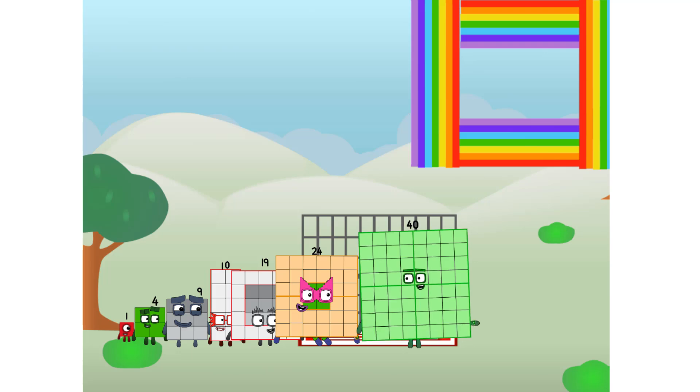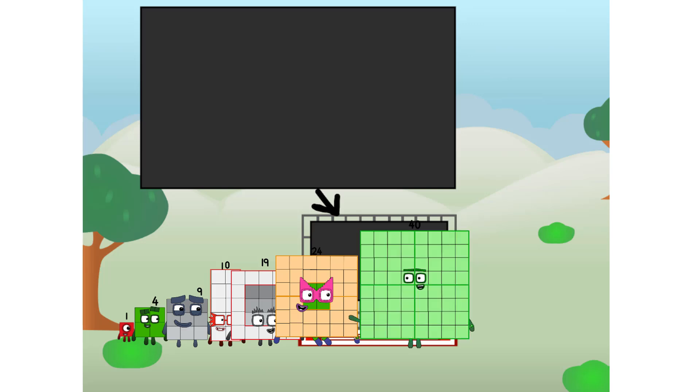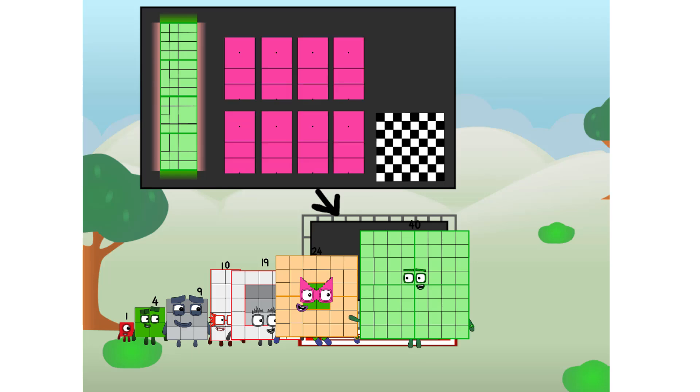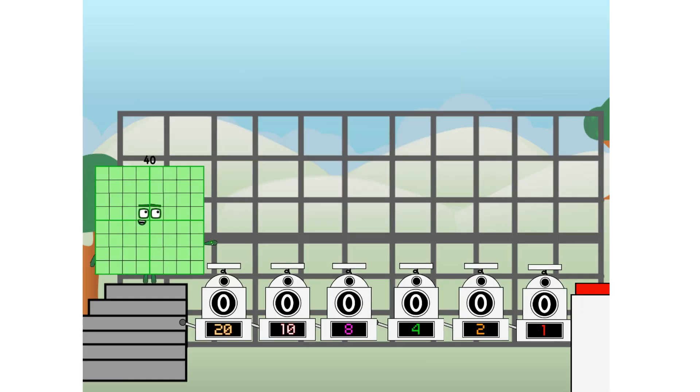There you are. This way. I've got so much to show you. I am 40. And I can be a strong square, a chessboard, a super rectangle, eight octoblocks, or even a super cube. But today I want to show you a little trick I call Binary Boosters.